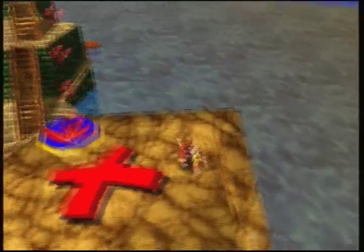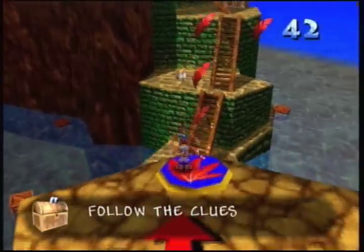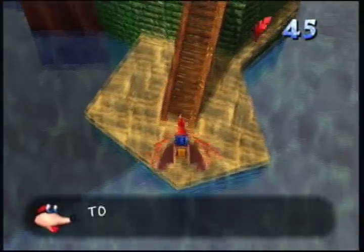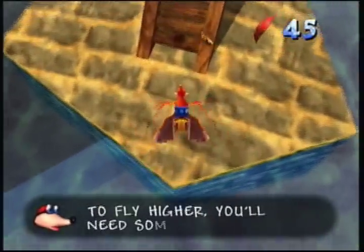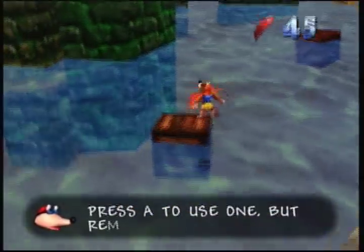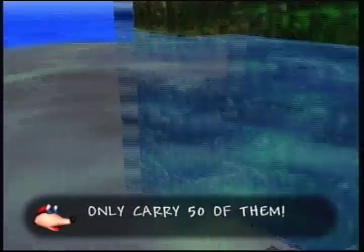Ooh, a little red X — let's do this one next. Next I have to... I don't have a fly. There's something over here, isn't there? I could've sworn there was something over here under the water.